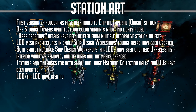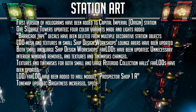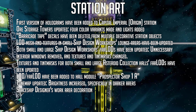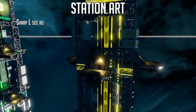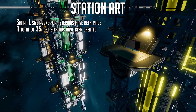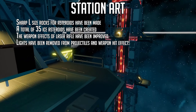LOD and far LOD have been added for the hall module prospector shop 1A. The tone map has been updated with brightness increased specifically in darker areas. Spaceship designer work area decorations have been updated. Proper textures have been added for the remote explosive. Sharp L-size rocks for asteroids have been made, and a total of 35 ice asteroids have been created. The weapon effect of the laser rifle has been improved. Lights have been removed from projectiles and weapon hit effects.